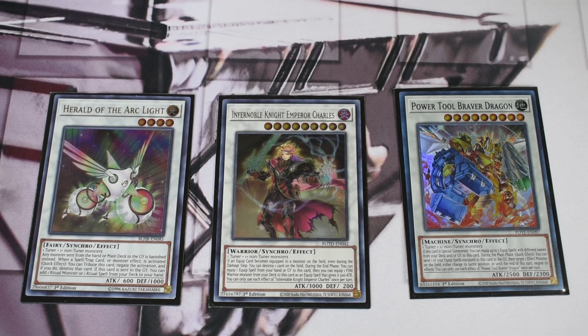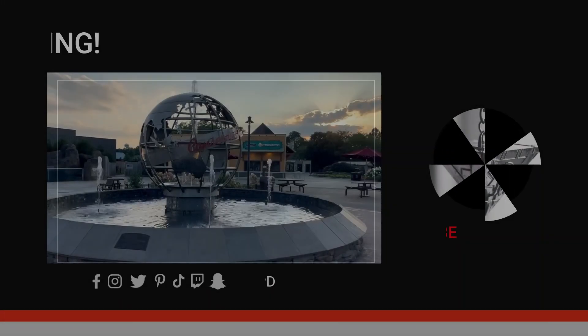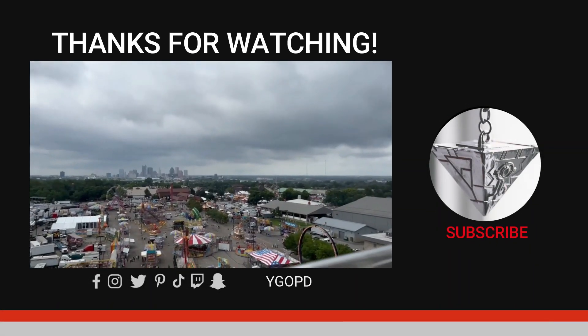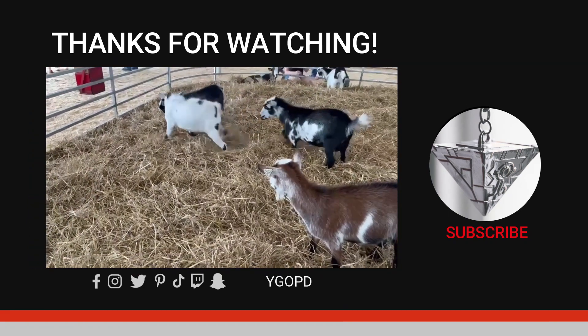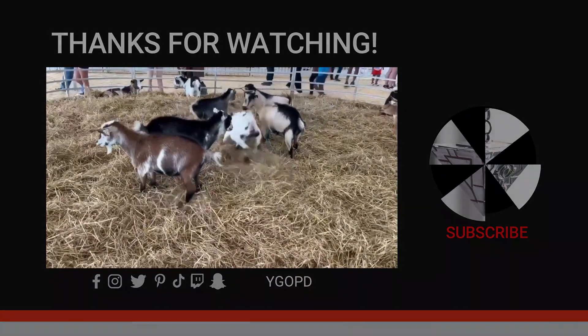Diviner typically dumps a level four to make itself level six — whether it's Arc Light or Norden — then you sync with any of the level threes to make a nine for Power Tool Braver Dragon. There's a lot of freedom with the extra deck and the main deck too. I think Makanko is a really cool engine that's not explored a ton; it has potential to be great and come back. If you already have your invite or want something random to play while waiting for a ban list, maybe this is for you. Thanks for watching!